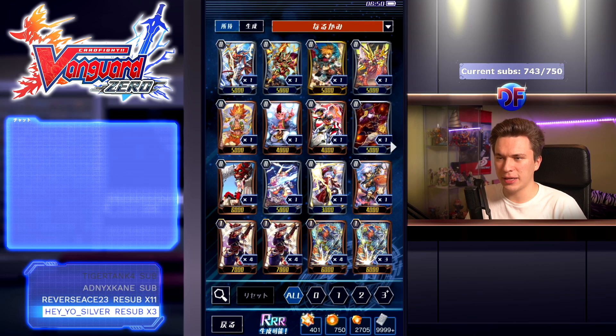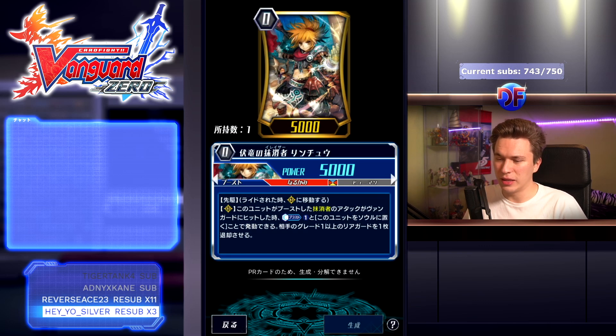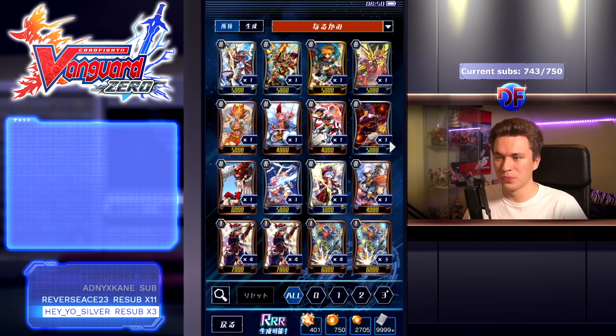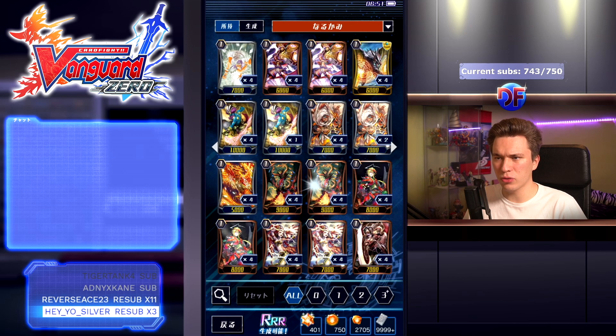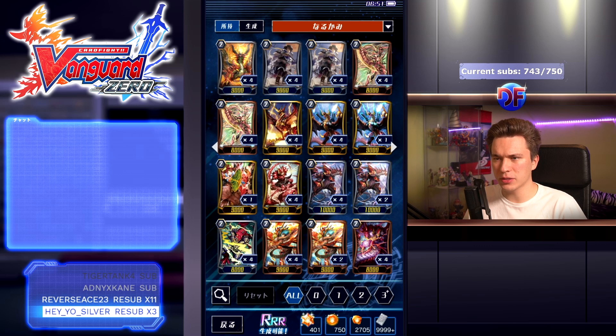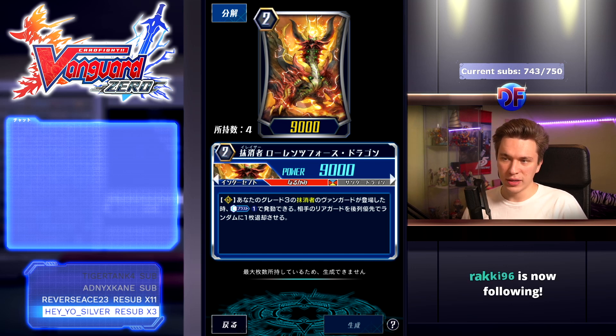Up next, Narukami got some support in this set. It's pretty small but worth a look. We have a Vowing Sword Dragon starter: if you have an Eradicator vanguard and your opponent's rear guard is retired, if you have a Vowing vanguard, put this into your soul to give your vanguard plus 3k and a crit. This is just for Vowing Sword-based decks, but honestly people still run Linchu because Linchu is just a really good starter.